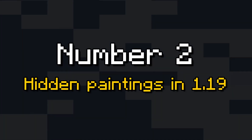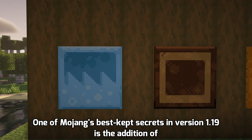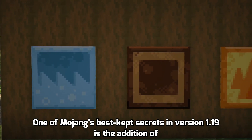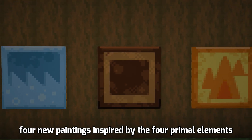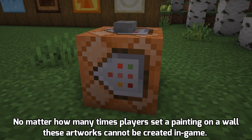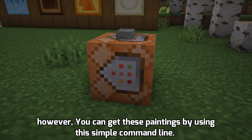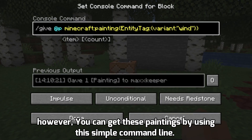Number 2: Hidden 1.19 Paintings. One of Mojang's best kept secrets in version 1.19 is the addition of 4 new paintings inspired by the 4 primal elements. They replicate earth, water, wind, and fire. No matter how many times players place a painting on a wall, these artworks cannot be created in-game. However, you can get these paintings by using a simple command line.